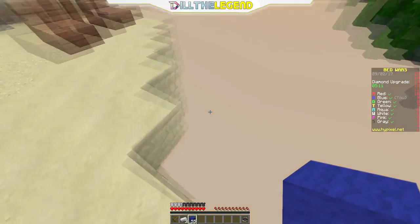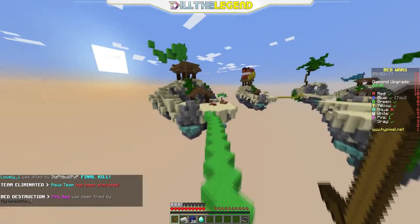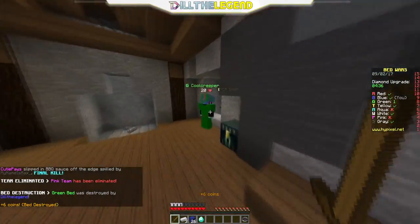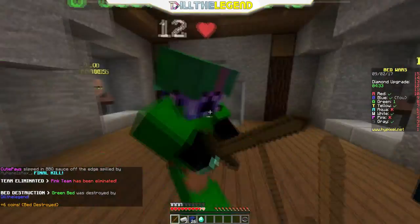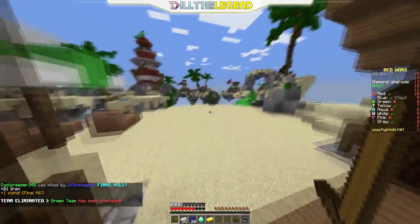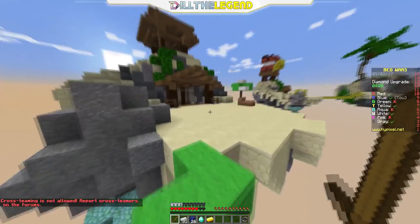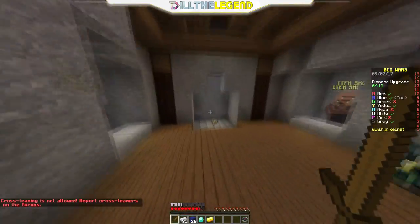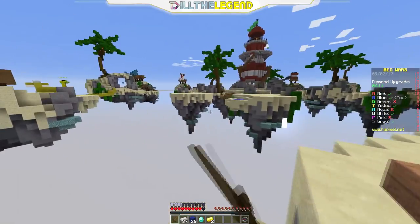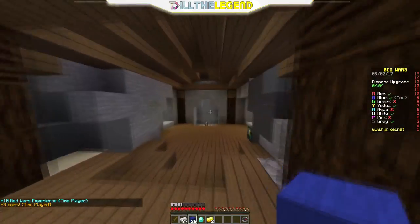Alright, now to go to the diamond gen. We just got one diamond, that's pretty cool. Oh god, green's already built up here. Let's quickly do this — I don't really like green to be honest, so let's kill them. Got the jump on them too, that was great! Now I own two bases, that's pretty dope.